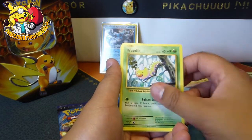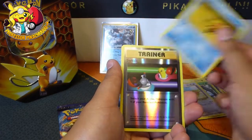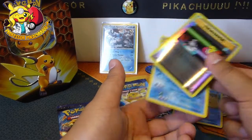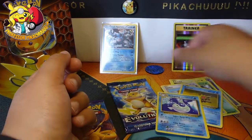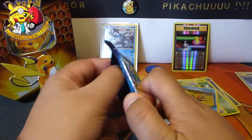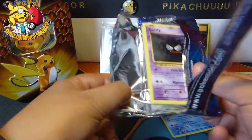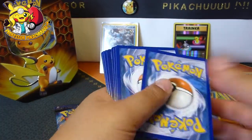Here we go — a Machop, a Weedle, Doduo, Staryu, we've got a Switch trainer, and then we've got a Dewgong. Switch trainer, it's number 88 which I don't need, but I like the shiny so we'll keep it. And a Gastly — ready to ghost us.